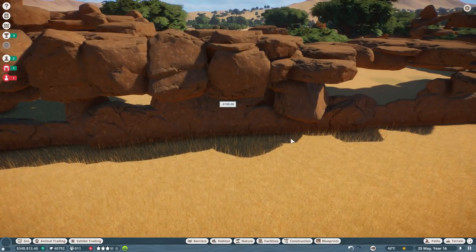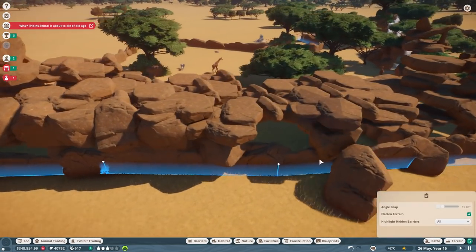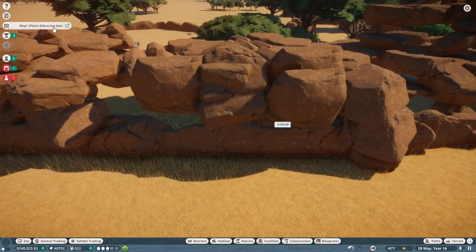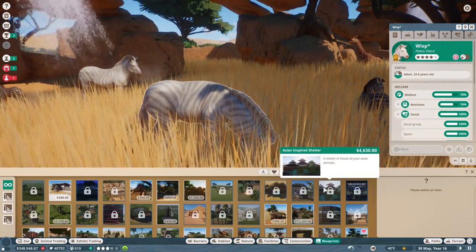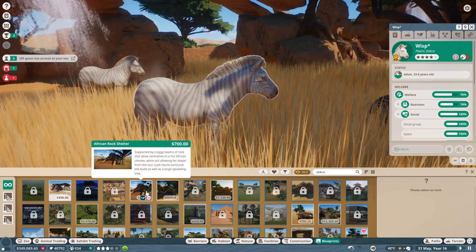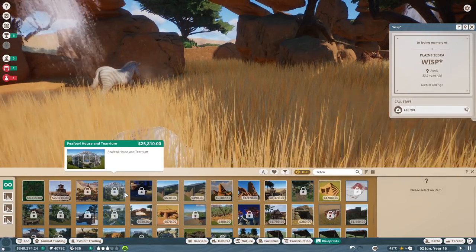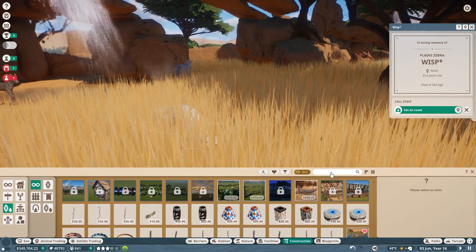Literally rough because they're rocks! And then we will fill in the gaps, put down tons of plants — and Wisp is about to die of old age! Oh my gosh. She's died, she's gone. Do I have anything to memorialize a zebra? Like a beautiful... oh, Wisp — rest in peace. 33 years old, she was 33 years old. I am so impressed by that in ways I just didn't even know I could be.